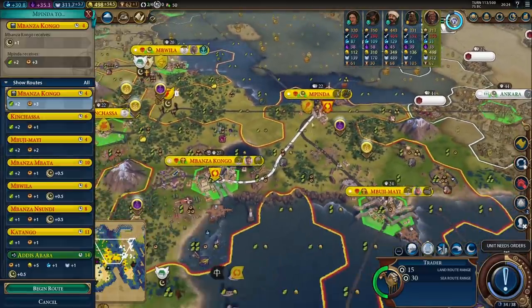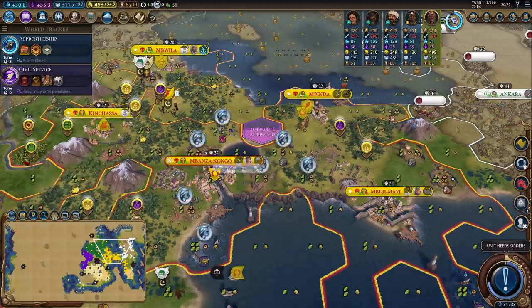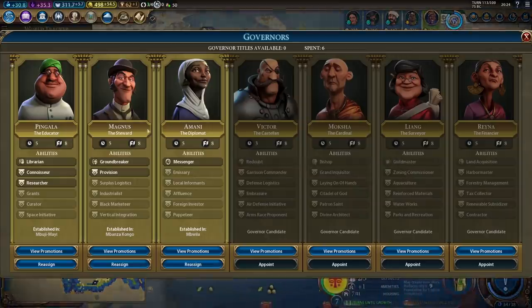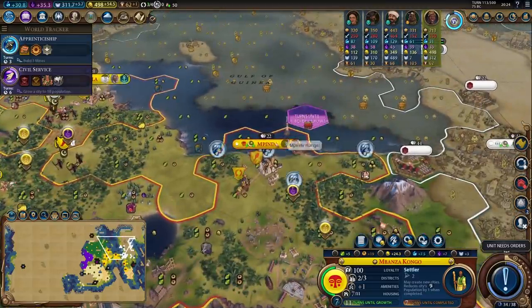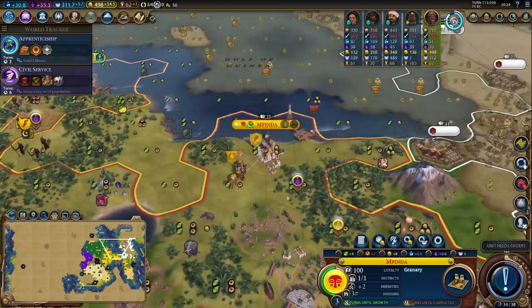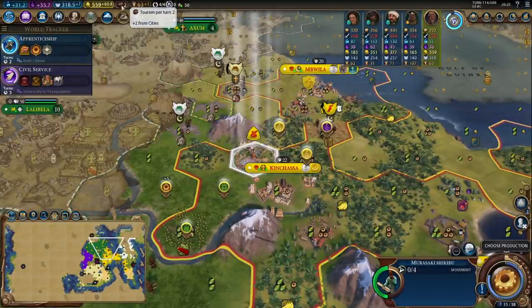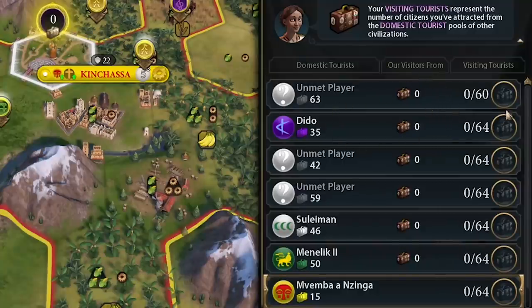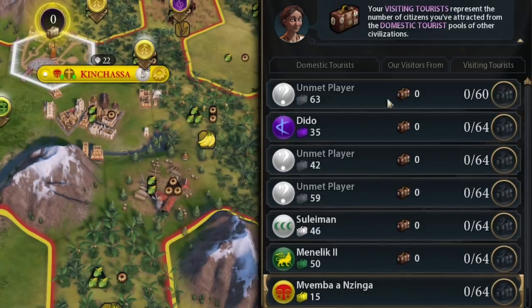I'm going to send a trade route from Mpinda to my capital, partially for the road and partially for the two food and three production. If I get another governor title I can also promote Magnus with Surplus Logistics, which would really help Mpinda grow - three production is nearly half the city's current output, so it really needed this trade route. We created our very first great work and are finally making tourism. Looking at the tourism screen, nobody is running away with a massive amount of culture so we're in pretty good shape - though one player has 63 domestic tourists compared to my 15, which is a little scary.